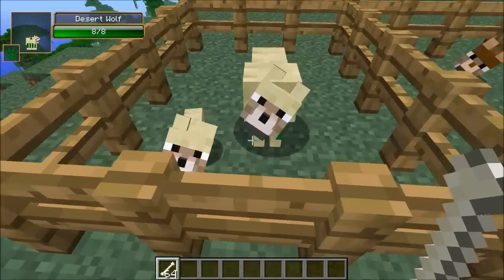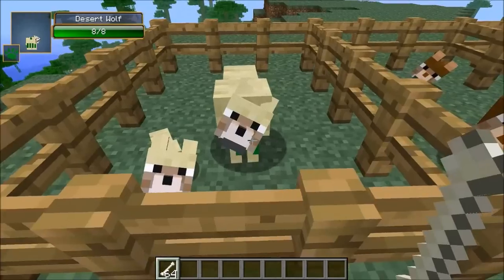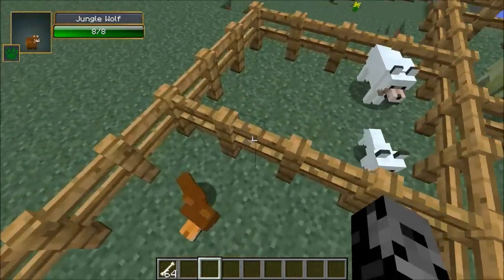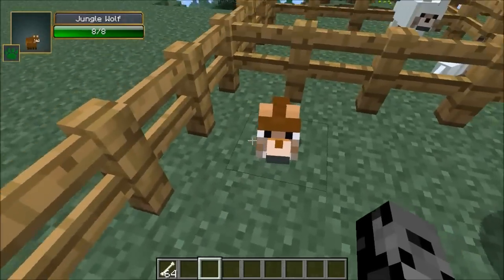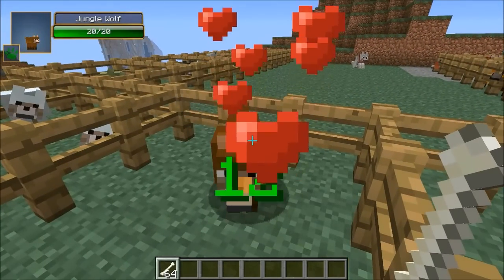So what do we got here? You got the desert wolf, very cool looking. I love how they follow me around with the bone. And these ones, the jungle wolves. Any biome you go into, you have a chance at getting a cool wolf that you can tame. It's tamed exactly the same way - just give them a bone and there we go, you've got a pet wolf.